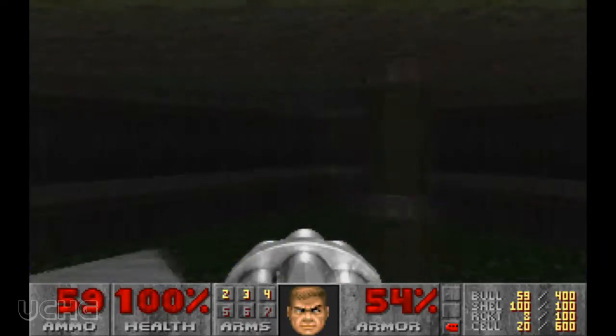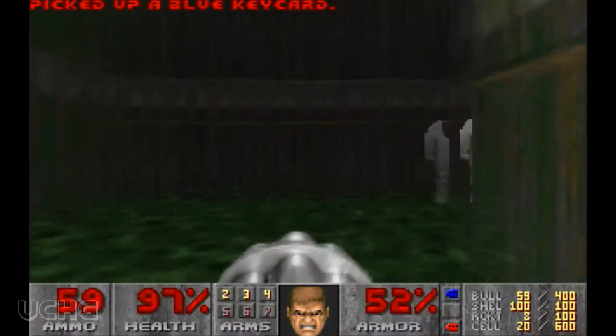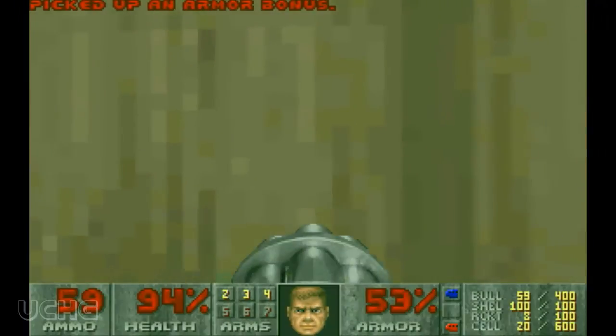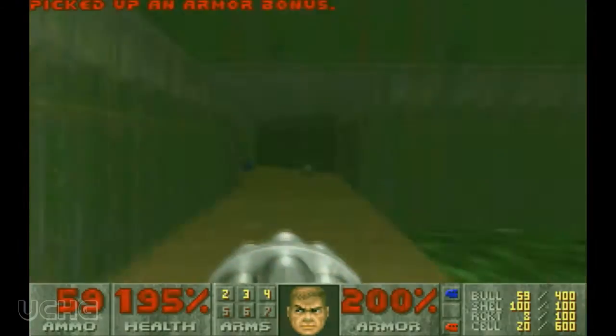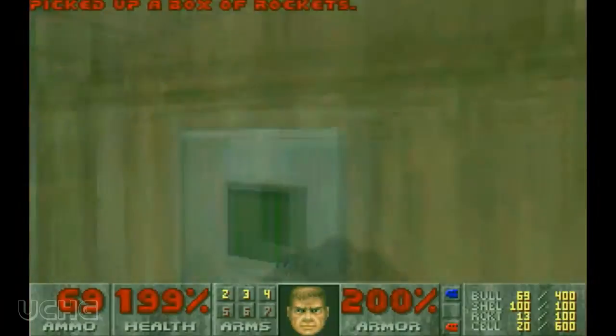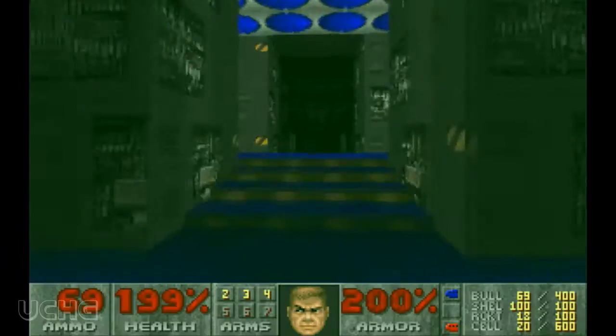If you want more health, what you can do is run off this, pick up the blue key card. Run down here quickly, pick up the radiation suit so you can now stamp around the radiation as much as you like. Up onto here — 200% health. On to here — 200% armour. And there's a shortcut, as well as invisibility. So now you can hit these guys invisible with 200% health and 200% armour.